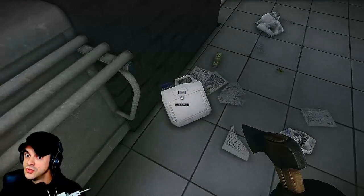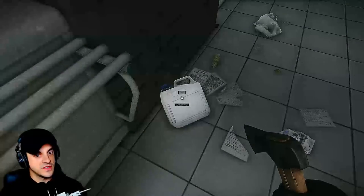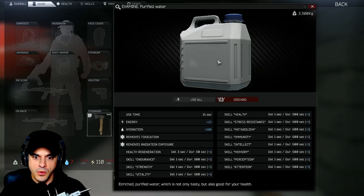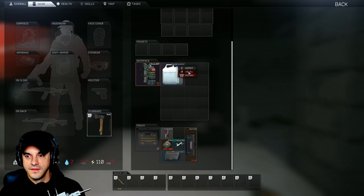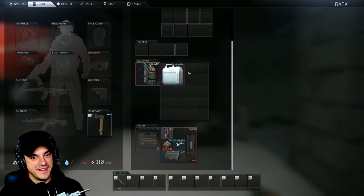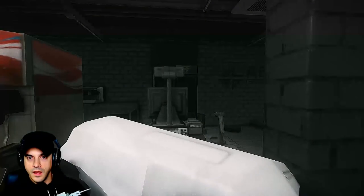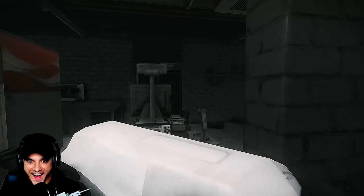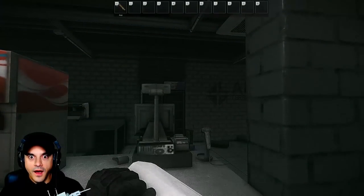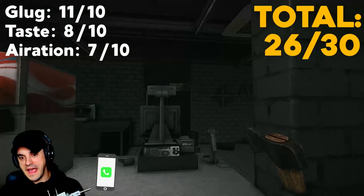What's this down here? Super water — this was not on the script, ladies and gentlemen. I was unaware there was this sort of luxury in Tarkov. Enriched, purified water which is not only tasty but also good for your health and your hangover. Drinking it straight up. Glug: eleven. Taste: eight. Aeration: seven. We may have a winner, ladies and gentlemen.